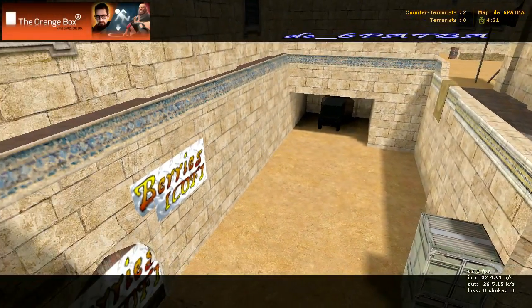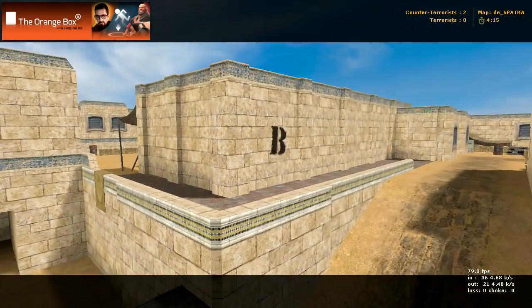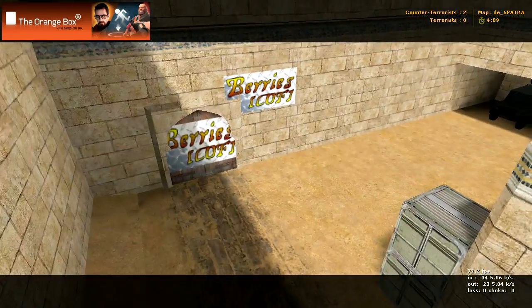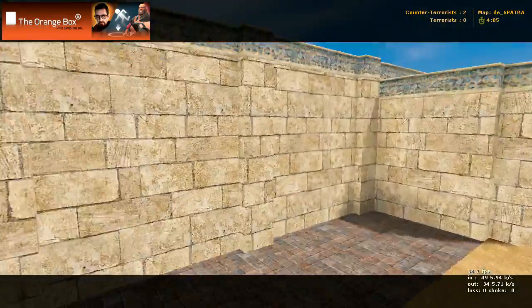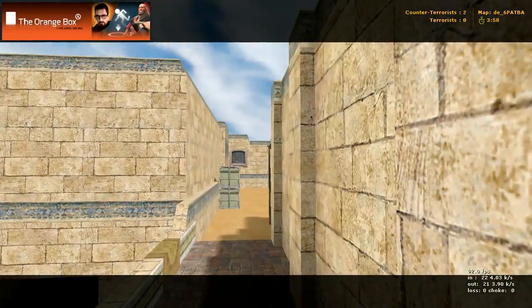Here we've got a map called DE_6PATBA — a pretty nice little bomb map, kind of confusing to figure out, but that just means it's a very well-done map. The tower respawns right there, and you have to come up here. Once you're here, you can either go around that way, or you can double back up top and go around this way.